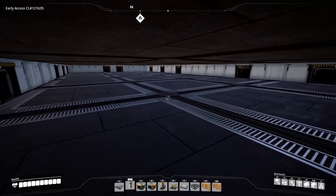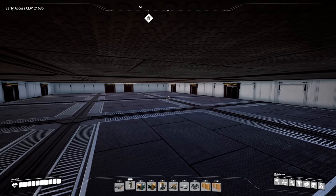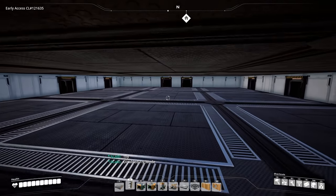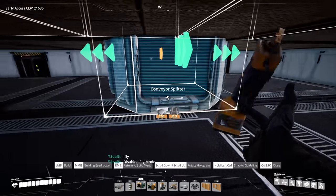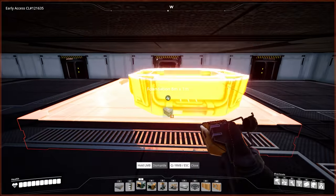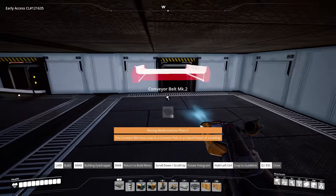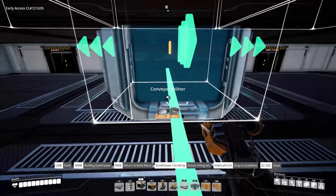Now let's go inside and do the belt work. If you are using a flying mod to make building easier, I would recommend turning it off at this point based on how tight some of the belting in here is going to become. So we have our two lines coming up for the iron plates — we're going to take one line and split it into our three over here. Same thing on the other side.